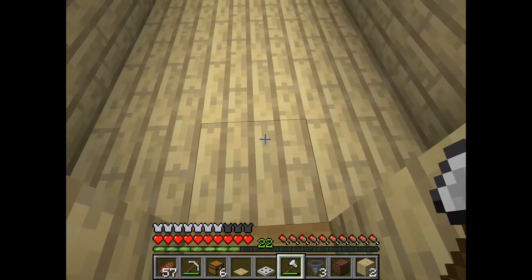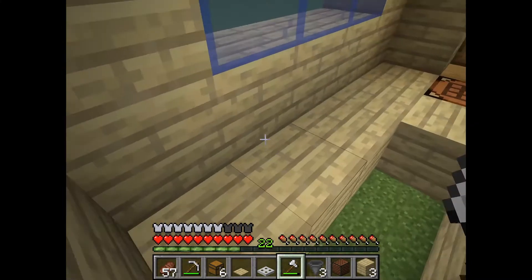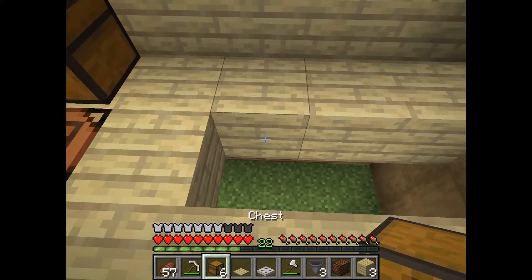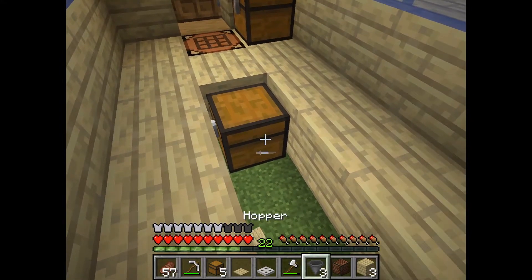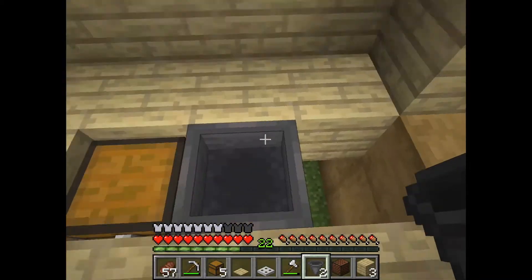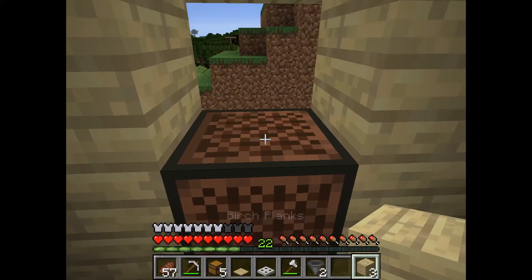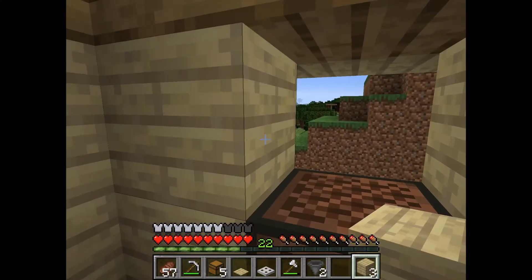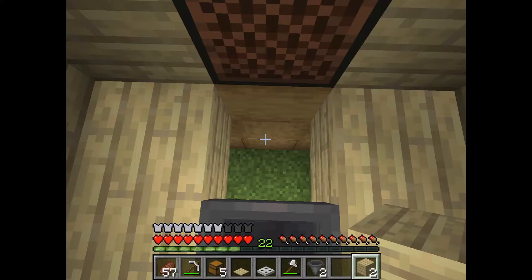We have to chop out these three blocks right here. Now we've got to come around here and put a chest right here like that, then push left shift and click with the hopper. There we go. Then let's go ahead and get the note block in place — the note block is a redstone item, by the way. See, it makes noise, but now no noise.